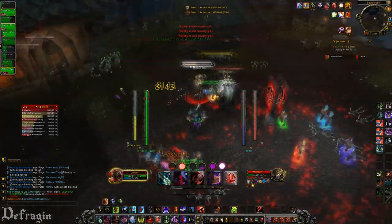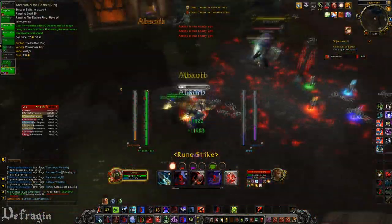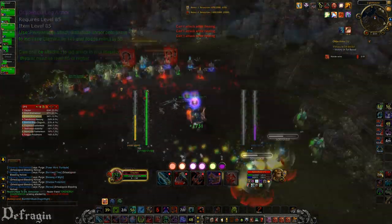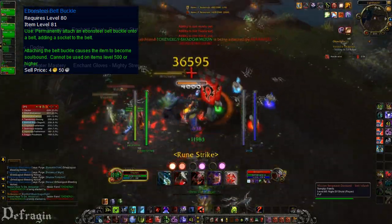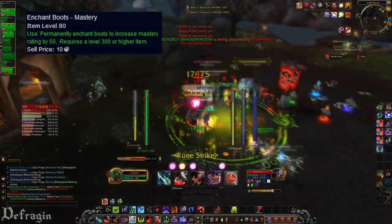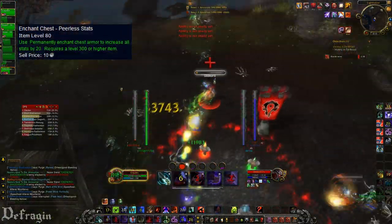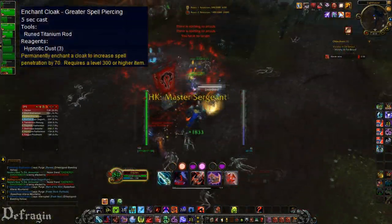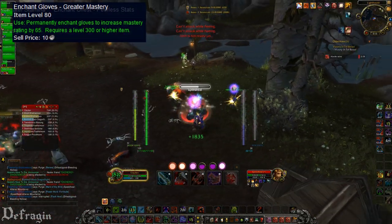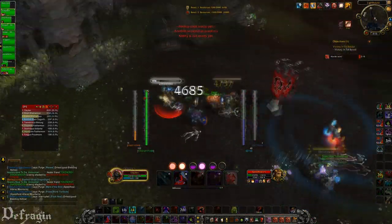As for enchants: Helmet — Arcanum of the Earthen Ring. Legs — Drake Hide Leg Armor. Belt — Ebon Steel Belt Buckle, gemmed with a Mastery gem. Boots — Enchant Boots with Mastery. Bracers — Enchant Bracer with Major Stamina. Chest — Enchant Chest Peerless Stats. Cloak — Enchant Cloak Greater Spell Piercing. Gloves — Enchant Gloves with Greater Mastery. Shoulders — Greater Inscription of Unbreakable Quartz.